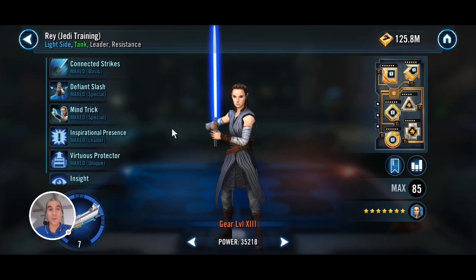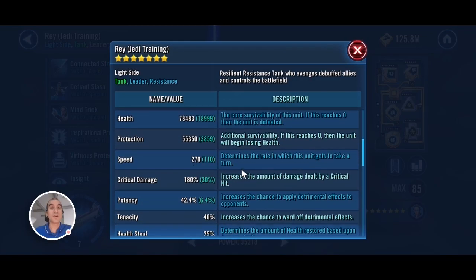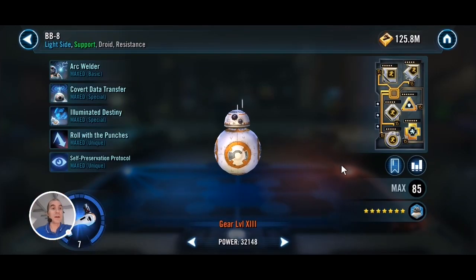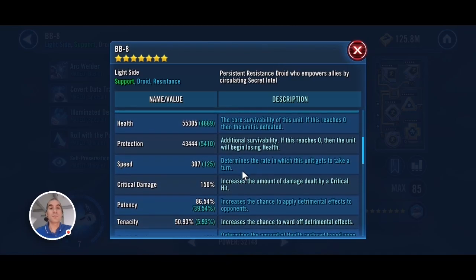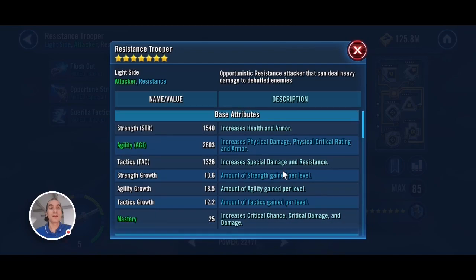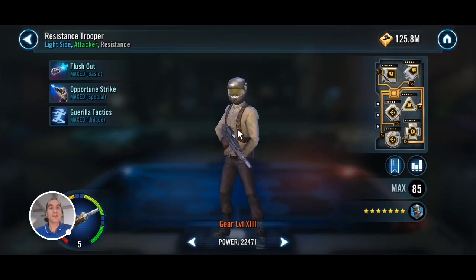I got Rey first — she's Relic 7 and I have her modded for critical damage, a little bit of speed as well, and offense. As in the majority of my videos, I do not move mods around if I don't have to, and this is the case here as well. All these mods I'm showing you are just the mods I have on these guys at all times — I didn't specifically mod this team for the event. BB8 just has some speed on him, that's all, nothing else really matters for him. Resistance Trooper I have modded for damage as well as some potency, because on his basic he can apply expose. He's Relic 5.